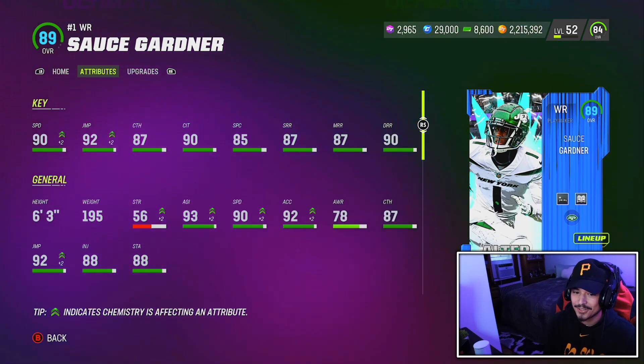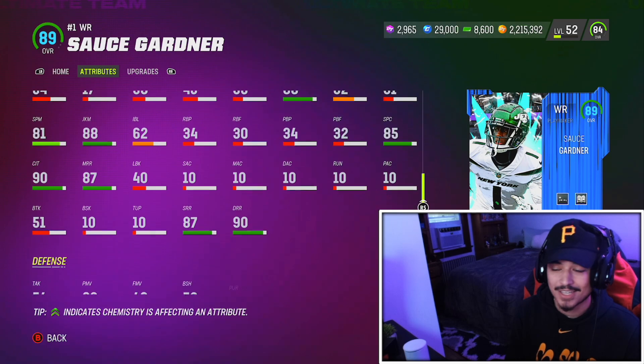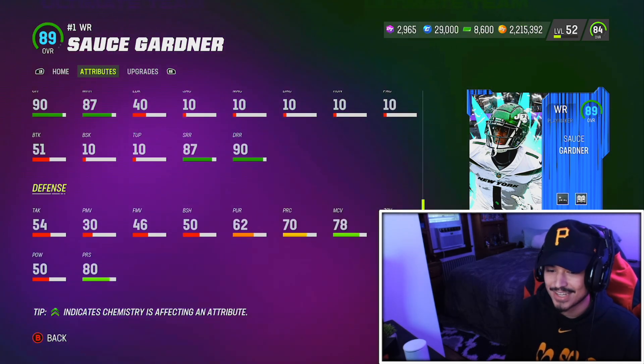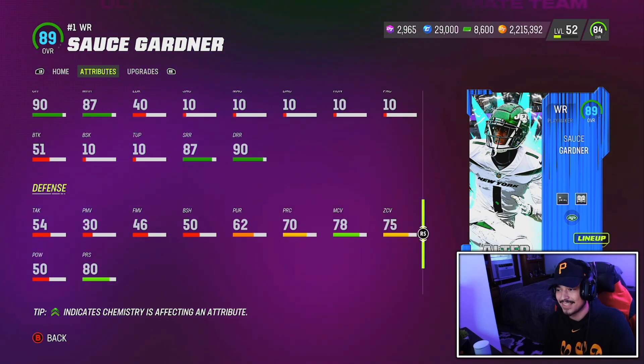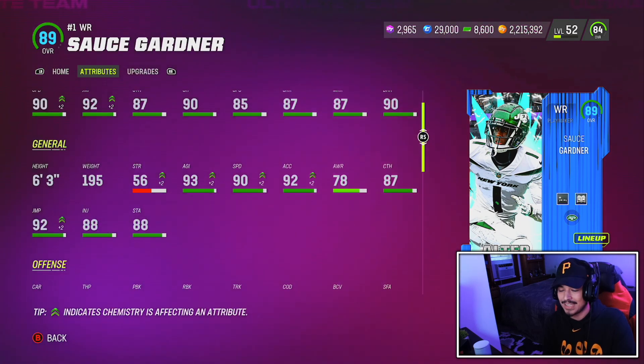Sauce Garner looks pretty good — a 6'3" receiver with 90 speed, 90 deep route running, 92 acceleration. I expect Sauce to be our lead receiver on this team, which is crazy to say. I never thought I'd be saying this this year, but here we are with a wide receiver Sauce Garner in literally September.